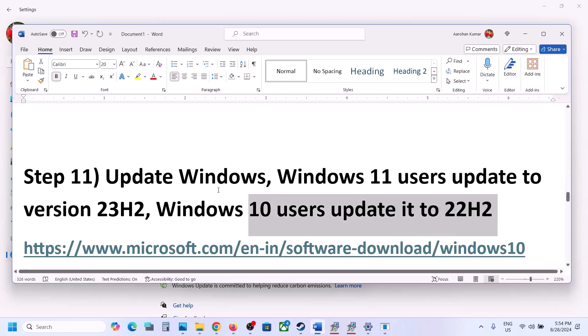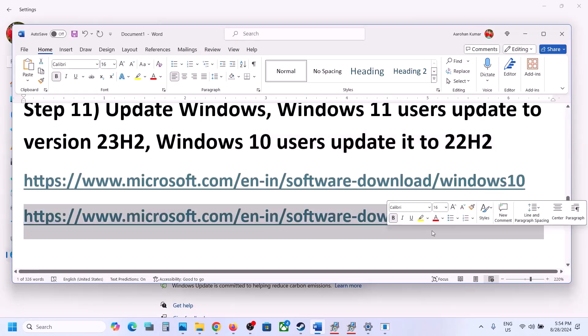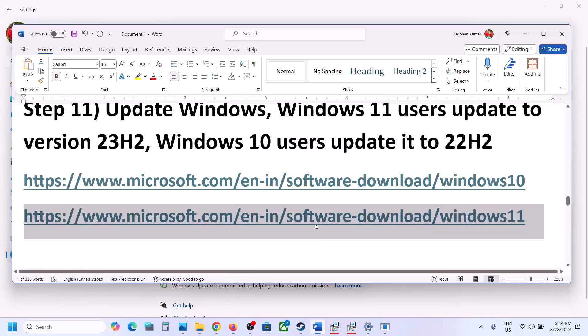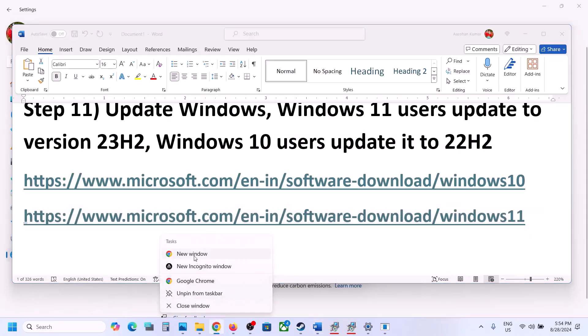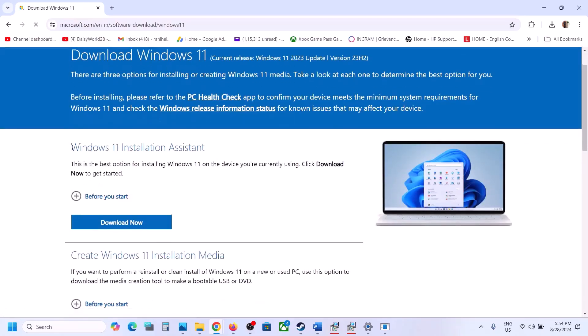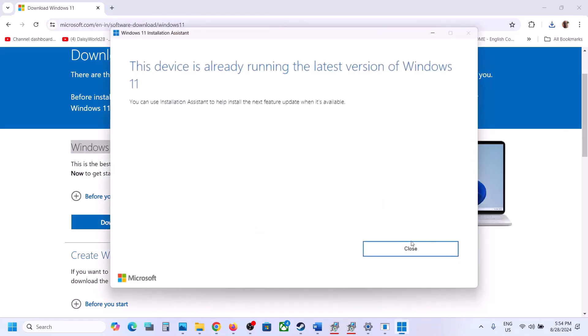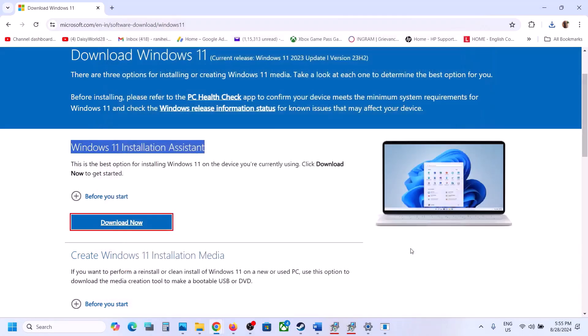The latest version for Windows 11 is 23H2, and for Windows 10 it is 22H2. You can also use the Windows 11 Installation Assistant — copy the link from the video description, open it in a browser, go to the Microsoft website, click Download Now, run the exe file, click Yes to allow, and install any available updates.